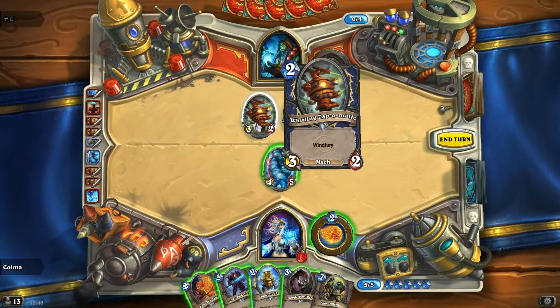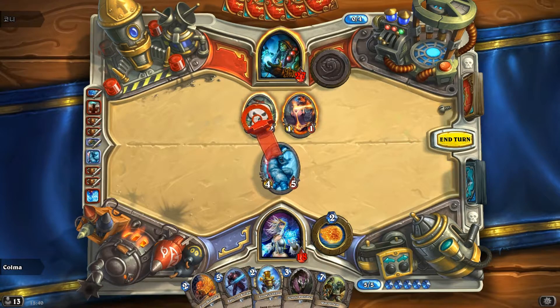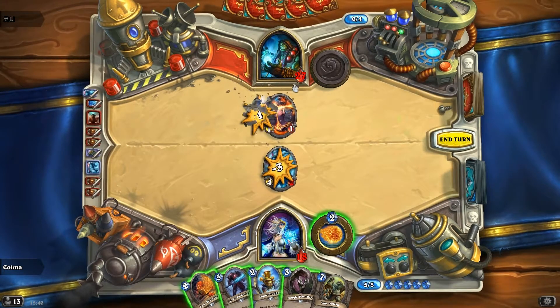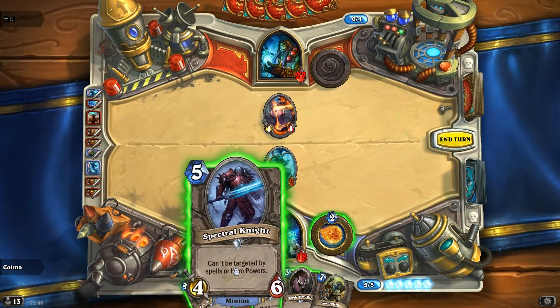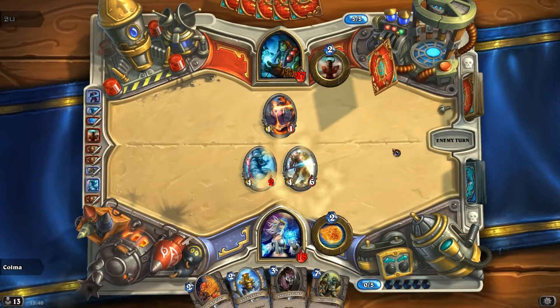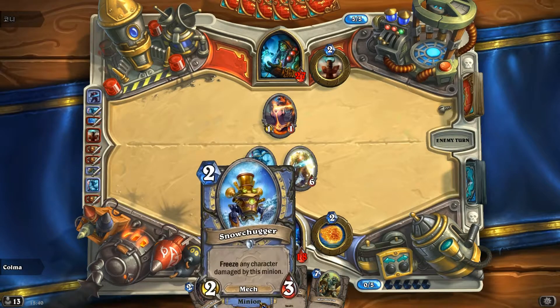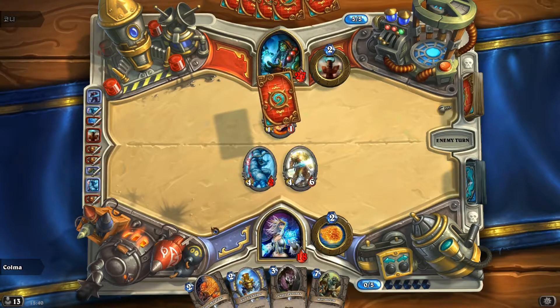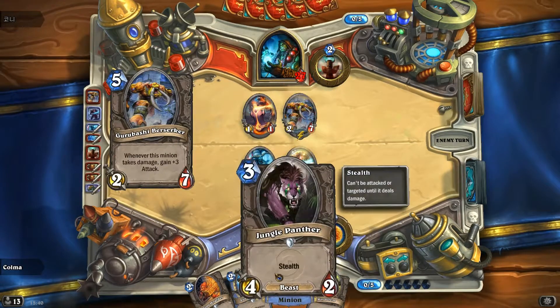We can kill that one. I'm tempted to Fire Blast that to clear the board, but I really want the Spectral Knight out. So let's do that. I'm just not that big a fan of the Jungle Panther since it never really gets a 2-for-1. It's like a tempo play in a way because he can trade up, but it doesn't impact the board immediately.